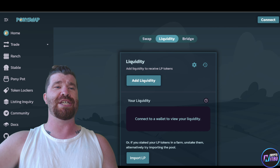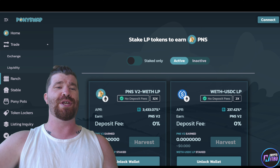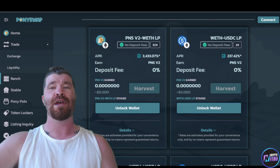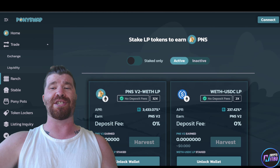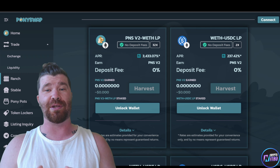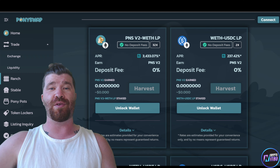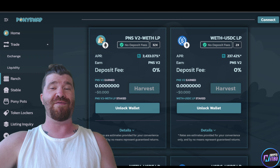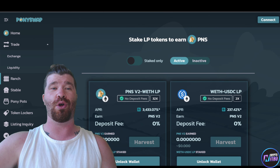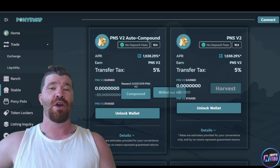On the far left we have the Ranch. Take a look — we got Wrapped Ethereum LP, we even have Wrapped Ethereum USDC LP. This is a place where you can easily deposit and earn a nice APR. When the time comes you're more than welcome to harvest, or if you'd like, you can reinvest or compound your overall rewards.